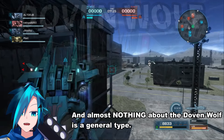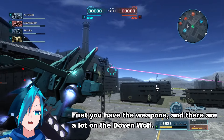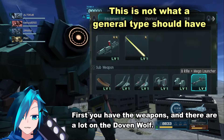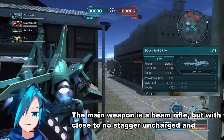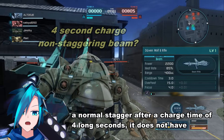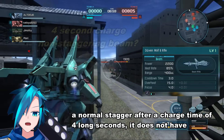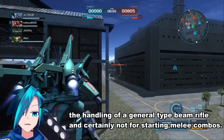And almost nothing about the Dolven Wolf is a General type. First you have the weapons — there are a lot on the Dolven Wolf. The main weapon is a beam rifle, but with close to no stagger uncharged and a normal stagger after a charge time of 4 long seconds, it does not have the handling of a General type beam rifle and certainly not for starting melee combos.